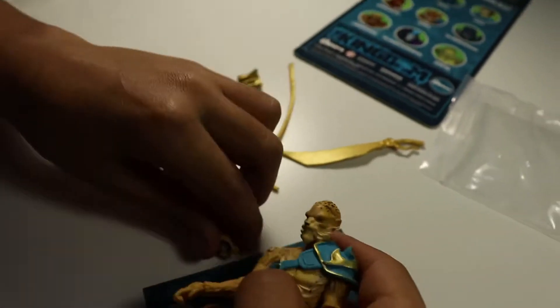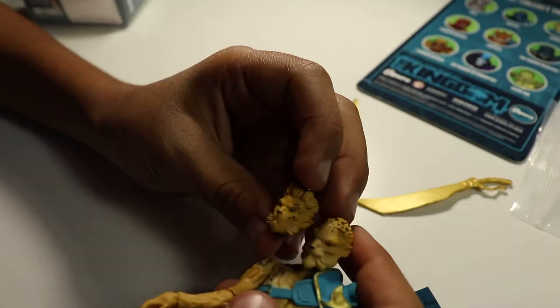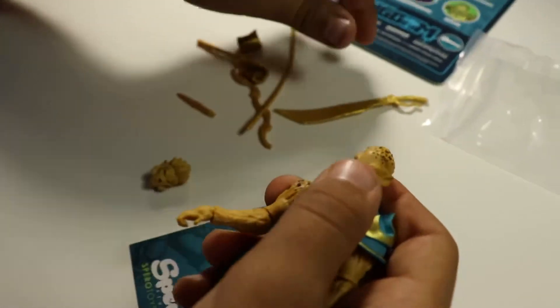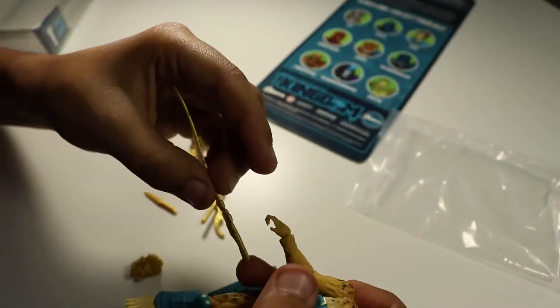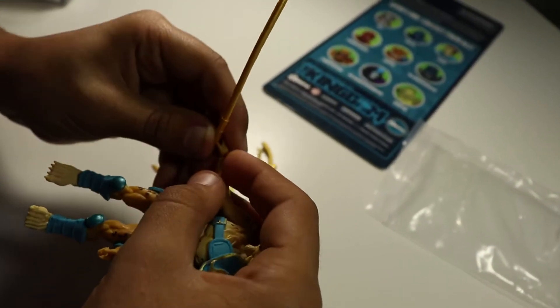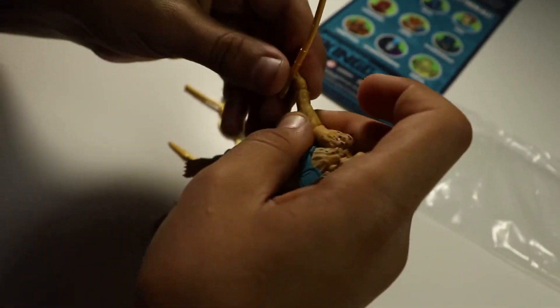Let's see that other head though — it's like a mohawk. I say this one's my favorite head. And he has good weapons as well. Does he have a staff? Yeah, I think so — it's a staff, or like a whip or something. Yeah, probably a whip.